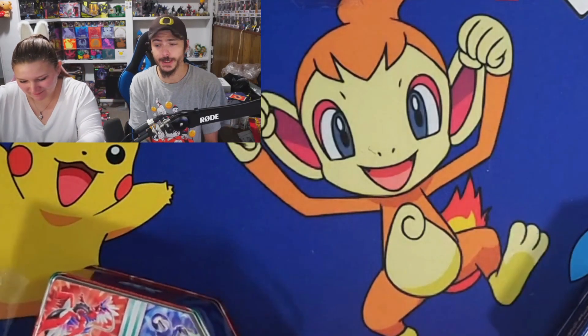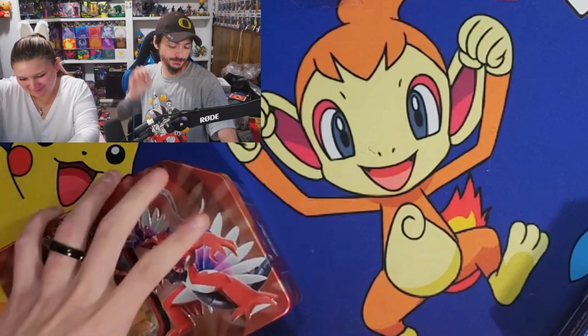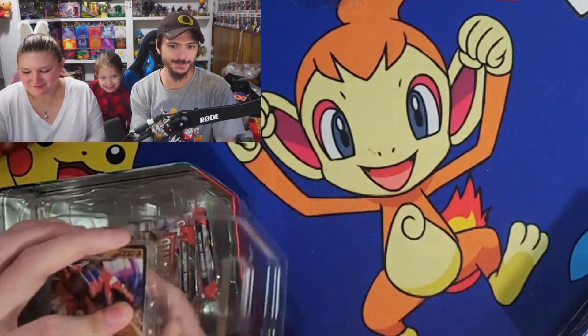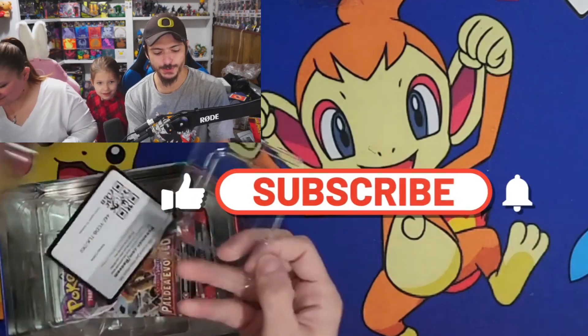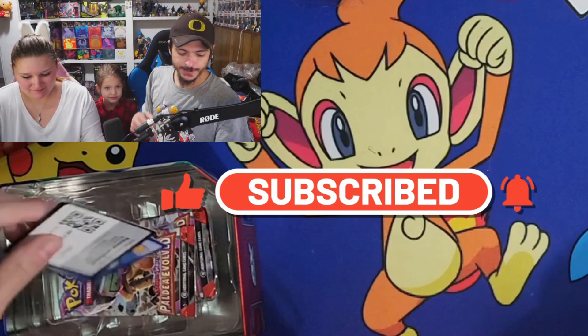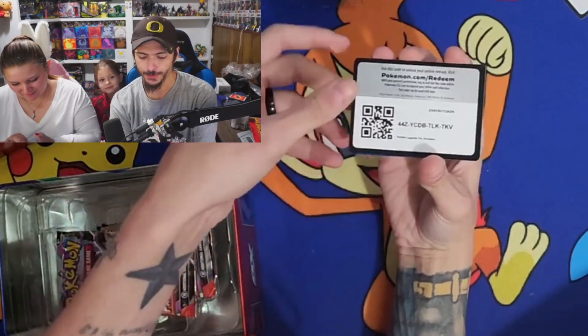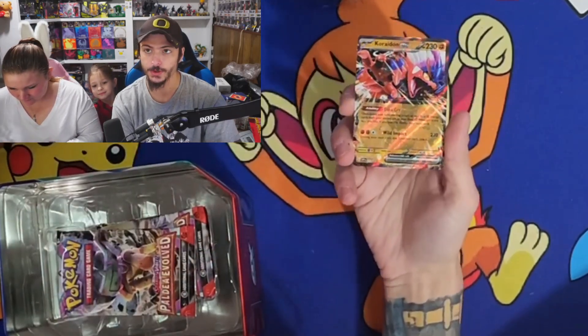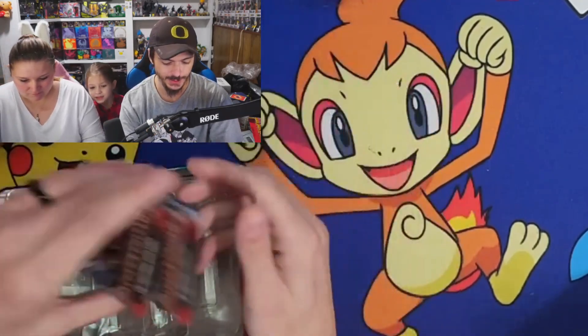We got baby raptor in the background trying to hit us with a balloon. Guys, if you do enjoy card openings, make sure you hit that like button. See if we can get this video to 25 likes — it'd be greatly appreciated. And don't forget to hit up gamegrove.gg for all your card needs and use code batraptor for 5% off site-wide.